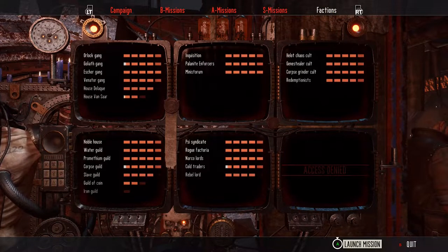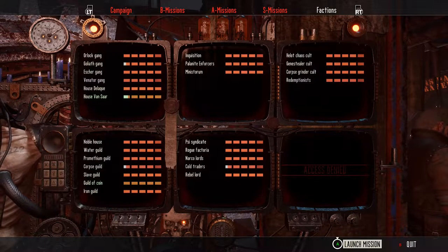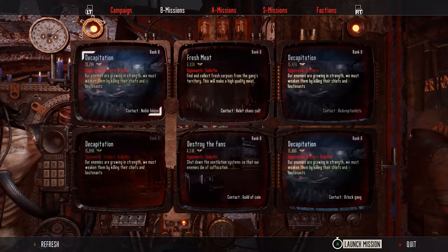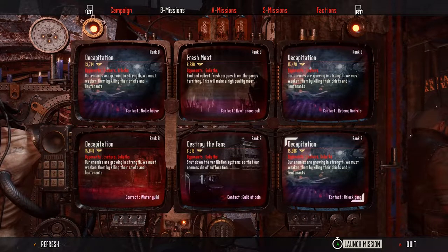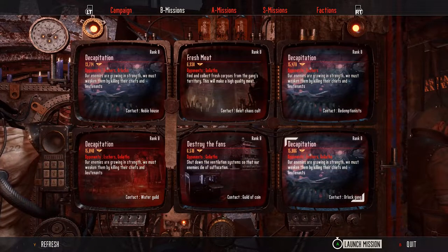Of course you can earn this through natural gameplay progression, however my suggestion is to go to the secondary missions and select the mission where you know you'll encounter a lot of shield-carrying enemies. I suggest picking missions that have you up against the Orlok's gang — they tend to have a lot of shields in their ranks.